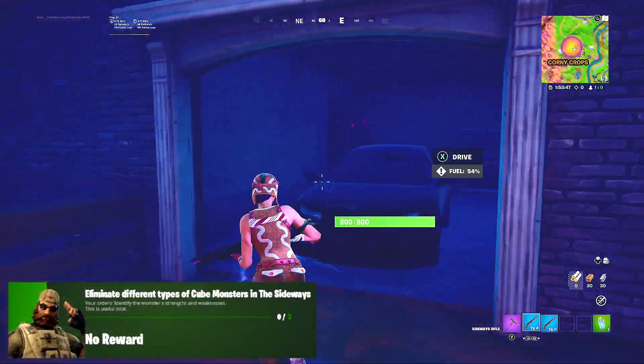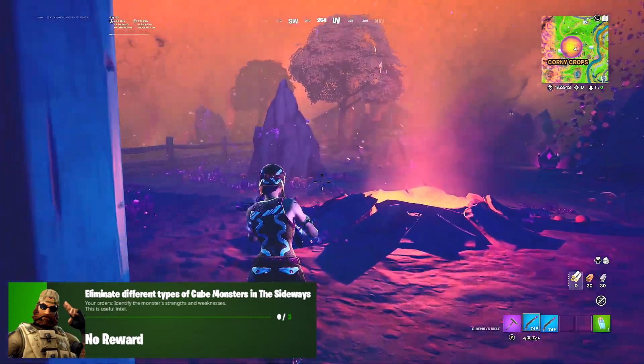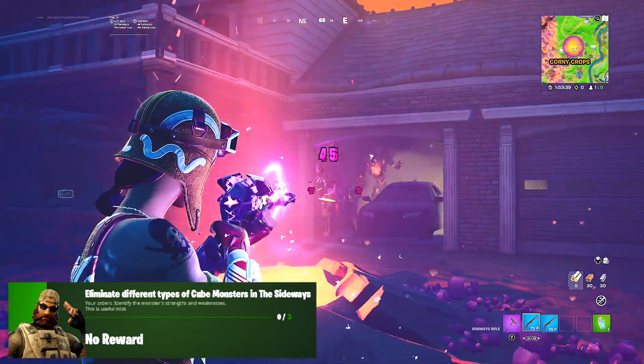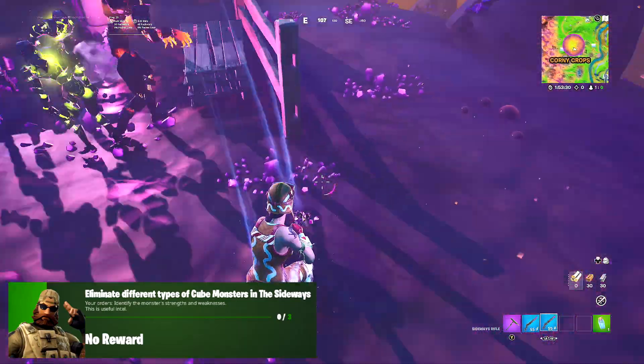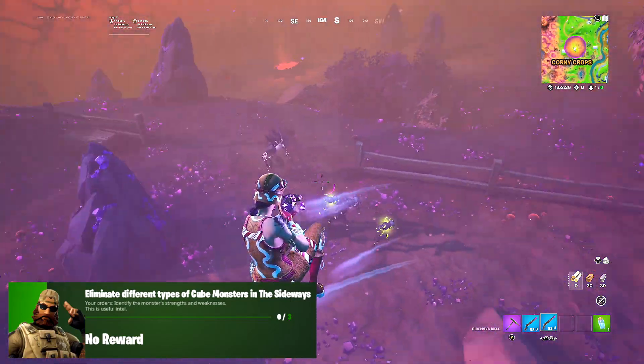Our second challenge is eliminate different types of cube monsters in the Sideways, and we have to eliminate three different cube monsters. First up, we have the Stink Bomb which is the green ones, then we have the purple ones, and then we have the fire ones, which are the orange ones. So kill all of those cube monsters in the Sideways.